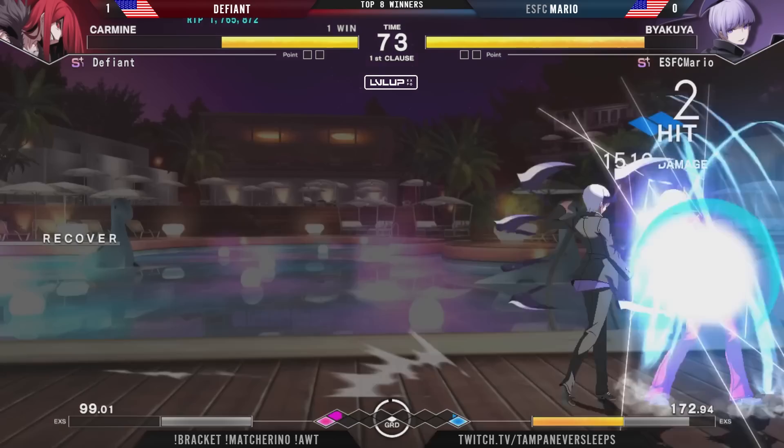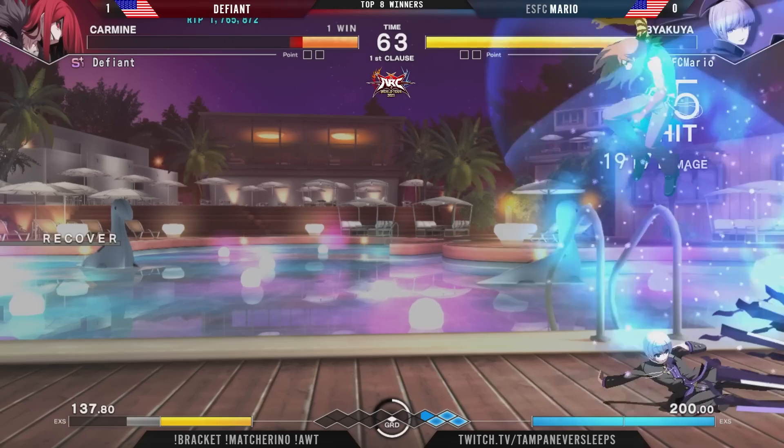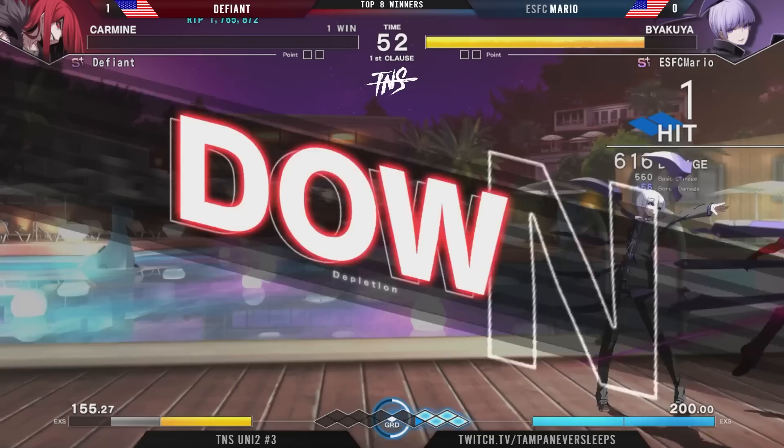This is a character like Waldstein who can very much reward Undernight fundamentals very well. Someone like Mario, who's very fundamentally driven, can take a character like this to some big advantages. That was a really nice way of using the overhead too, and you're getting the ground set up. The 6xB did not work out quite because Defiant just jumped out of it, but a grab onto the other side — if you were keeping count with Mario, you know that spider web is still on the floor.